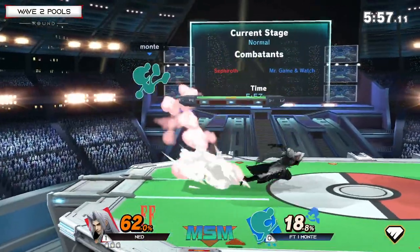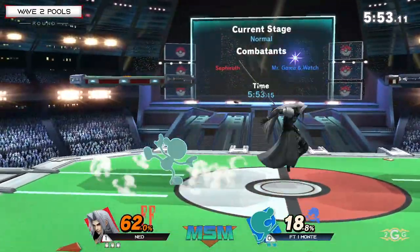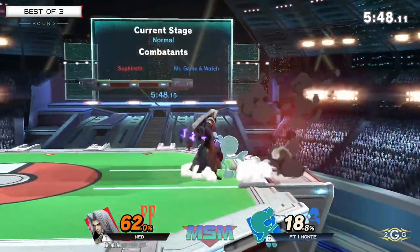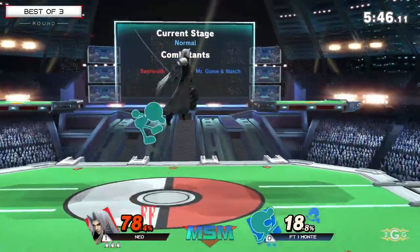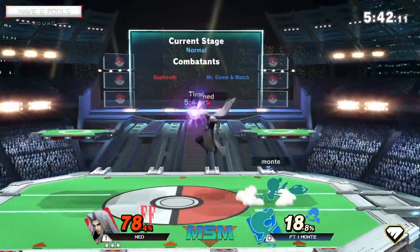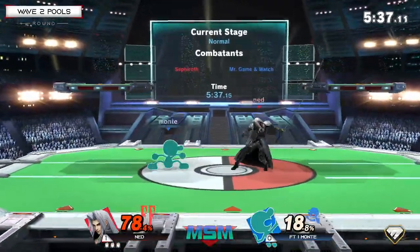What an incredible whiff punish on Game & Watch falling with down air — you just fade back and your F-tilt covers from almost the whole screen. You're probably going to hit the sweet spot from that distance too, and get the kill on Game & Watch. Beautiful tech coming out from Ned here. He does have the stock lead and wants to hold on and get as much damage as possible before the one wing comes out.